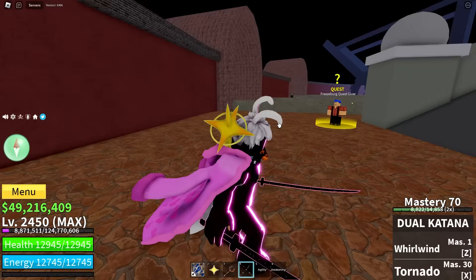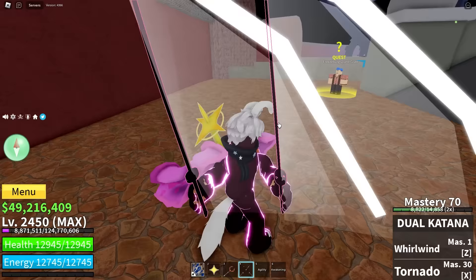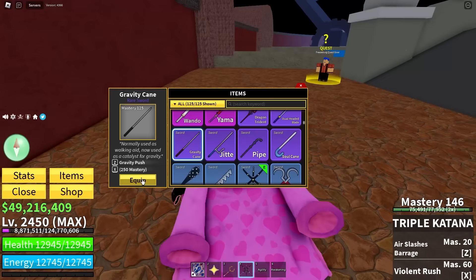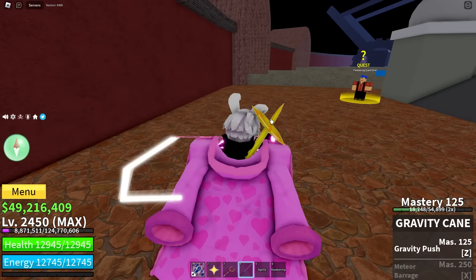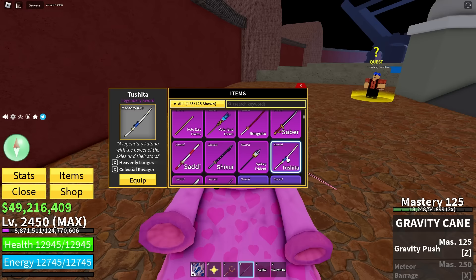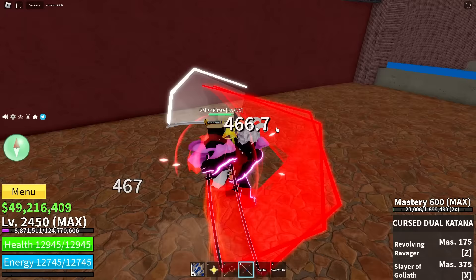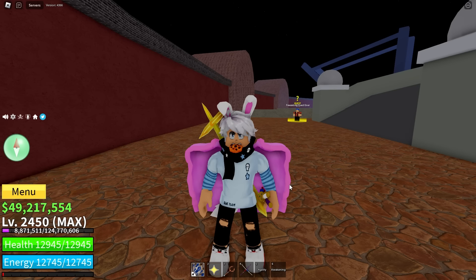Some fast weapons that don't make your character move are the Dual Katana and the Cursed Dual Katana — both swing fast and you don't move on your final swing. The problem with the Triple Katana is that although it's fast, you move, which means you can't AFK and you'll have to keep running back to the NPC. Another really good option is the Gravity Cane — it does four or five hits per cycle and swings relatively fast with very small knockback. Pick one with a low mastery so you can generate lots of XP without killing the NPC.